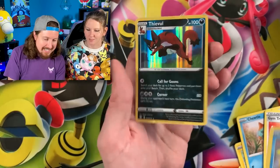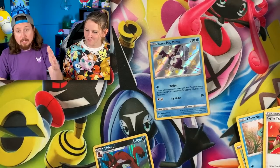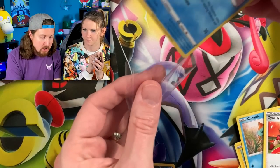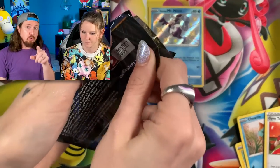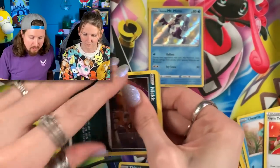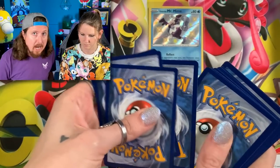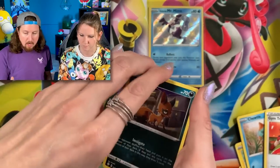Galarian Mr. Mime — nice! You can also still find them on the Pokemon Center site as well. If you are trying to figure out where to buy Shining Fates Elite Trainer boxes, those are two great places to start. As of the recording of this video, they should be around retail which is about $50 for Shining Fates Elite Trainer boxes.